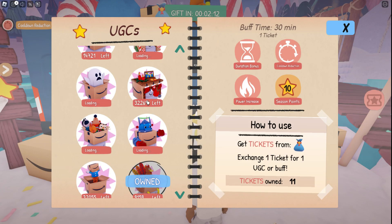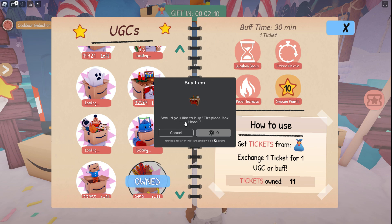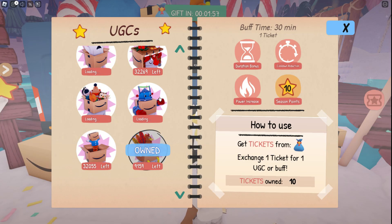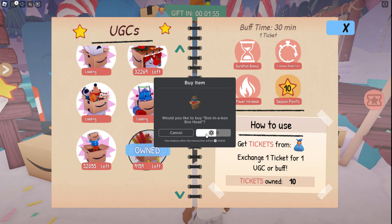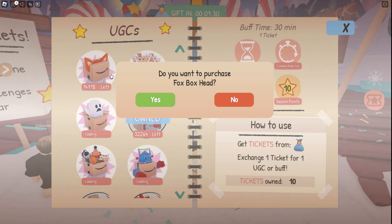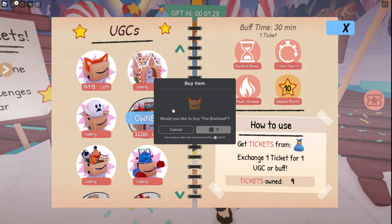Let's start with the firebox head. This is going to take one ticket, and we get to purchase it completely free. Now let's get the next one, which is the box in a head. Now let's claim the box in a box head accessory — completely free. And the last one is the fox box head.